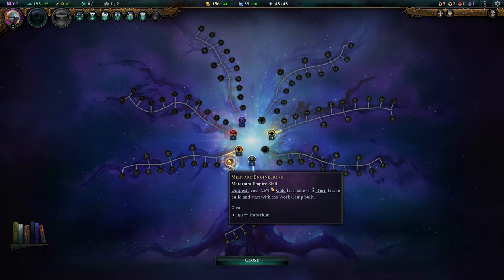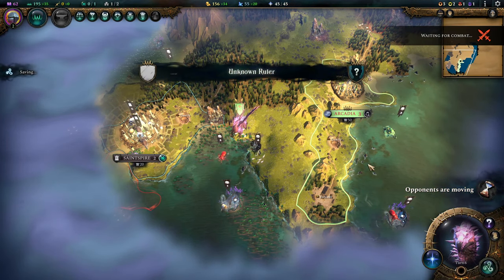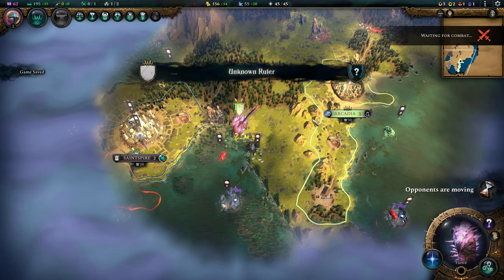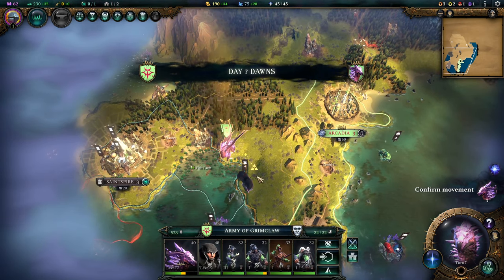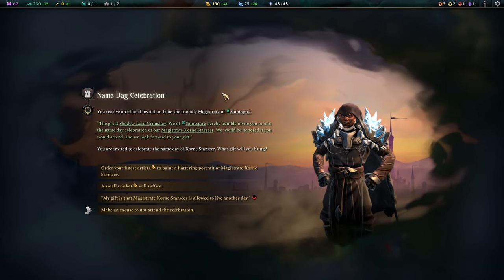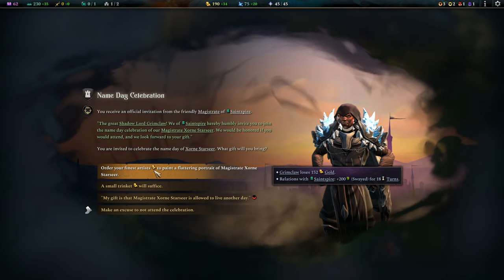Military engineering — tell you what, this is actually really important and interesting for us, as outposts are one way for Chosen Destroyers to get rare resources. It just works: you can set an outpost on top of a rare resource, put a work camp right next to that, and boom — done.